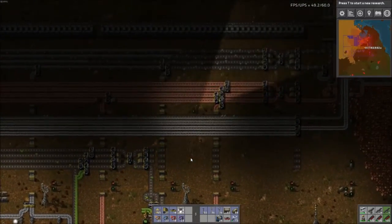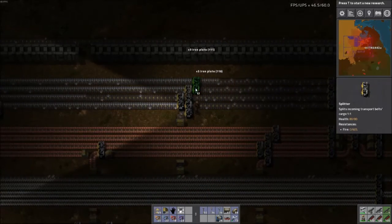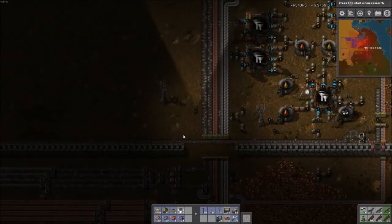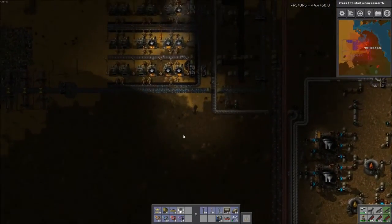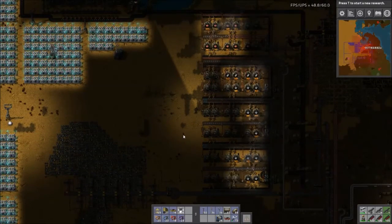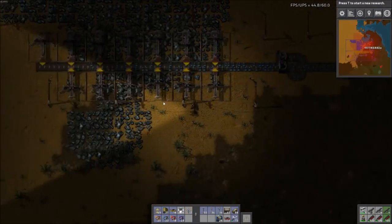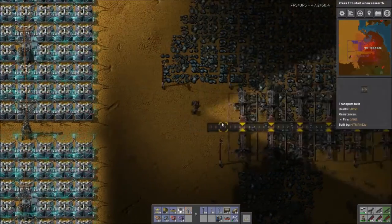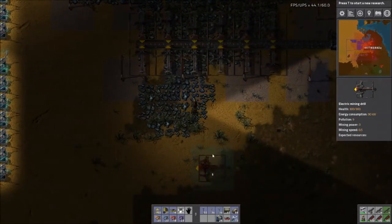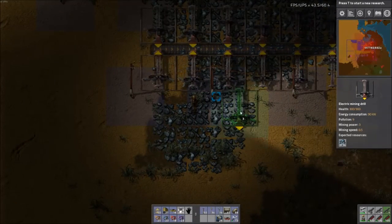Let's get the iron sorted next. If we use that balancer setup I did before, that at least gets some more coming down here. Our problem is ore supply on that side. The copper looks okay. Seriously, three mines down and all comes crashing down - that's not right. Well, at least we've got a nice big deposit here, so it's not that big a deal.